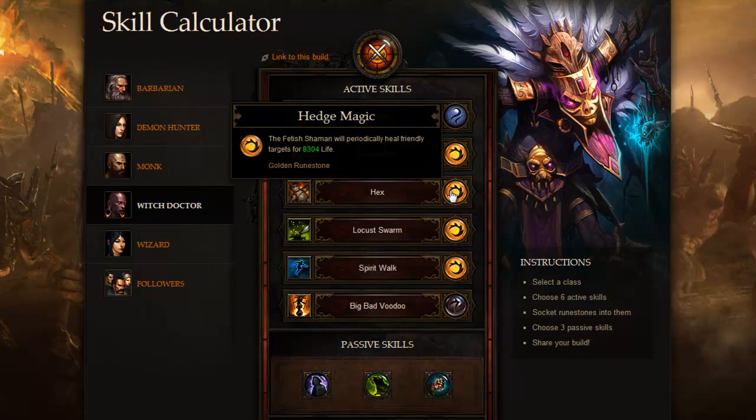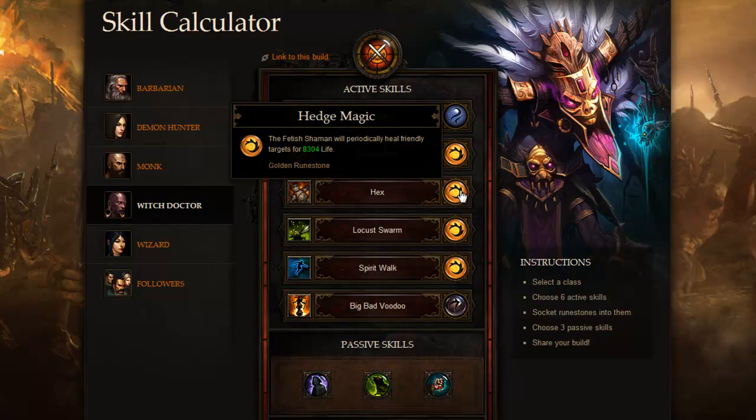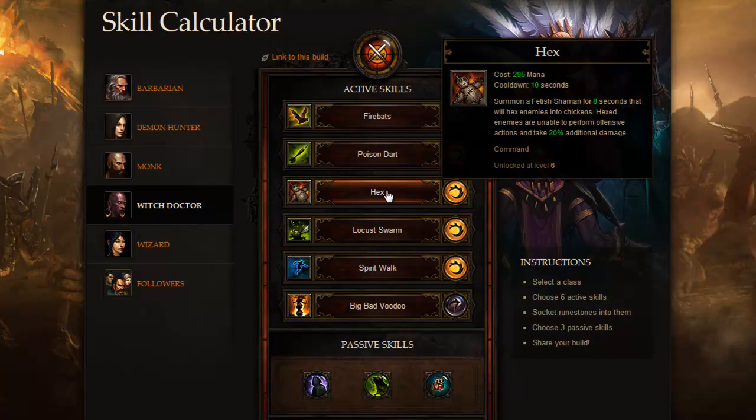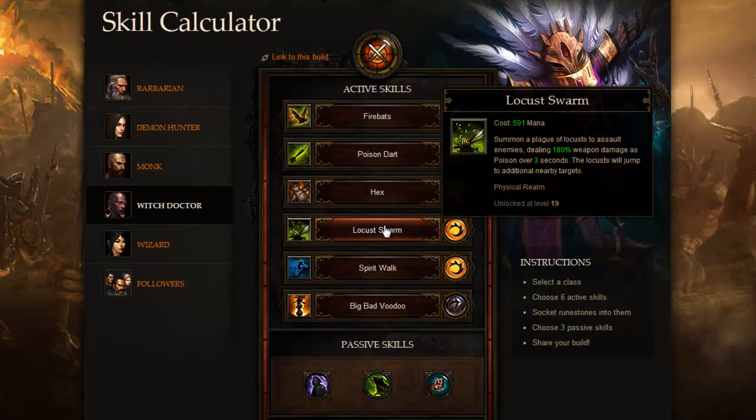I'll probably have to go in-game to show you exactly what has changed, but the servers are down so I'll have to do that another time. I picked up a healing ability on Hex — it summons a fetish shaman for 8 seconds on a 10 second cooldown, meaning you'll have an 80% uptime on this. I also picked up Locust Swarm, which allows me to cast and then move, summoning a plague of locusts dealing 180% weapon damage as poison over 3 seconds, bouncing to additional targets.